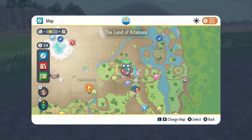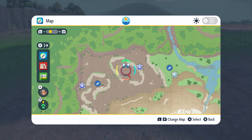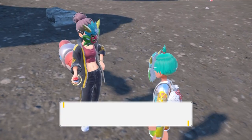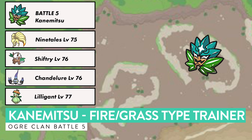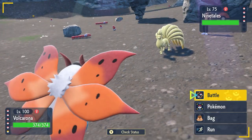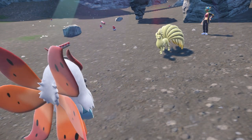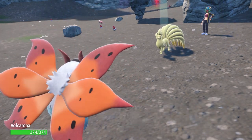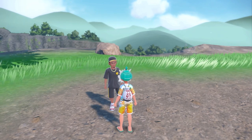The fifth Augur Clan member, Keenmitsu, is located in the Fellhorn Gorge area. Head northeast to the valley between two C-shaped rock formations and you'll find this trainer resting in the shade of a large rock. Their team is centered around sun: a level 75 Ninetales, level 76 Shiftry, level 76 Chandelure, and a level 77 Lilligant. Heatran is a perfect Pokemon to bring — its Flash Fire ability makes it immune to fire type attacks, and it can use Earth Power to threaten fire types and fire attacks to threaten the grass types. The reward for beating Keenmitsu is a Choice Specs item.